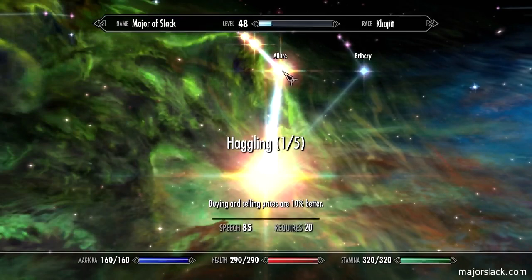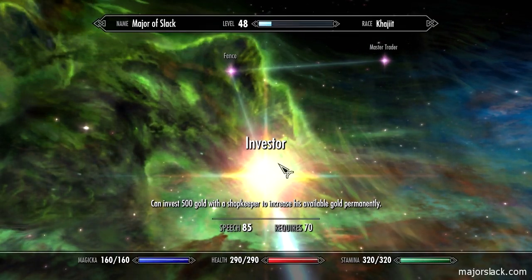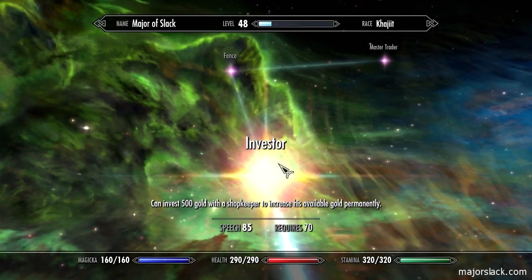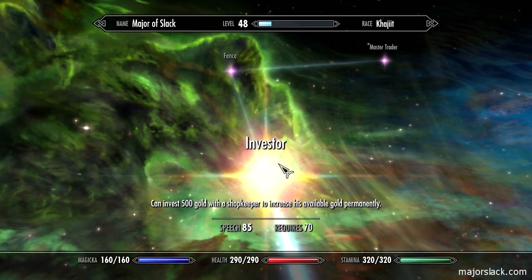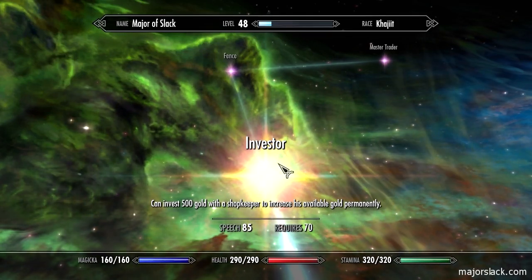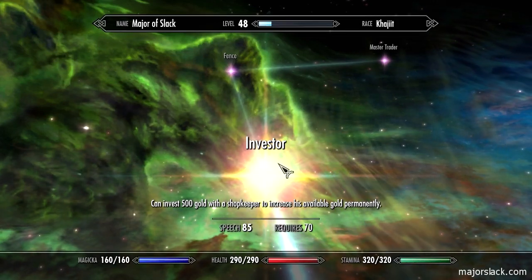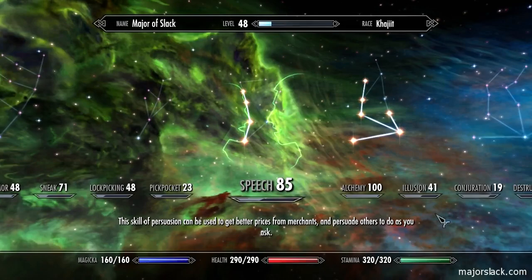For speech, I just got it up to 70 to get the investor perk. We've been discussing this — the latest Skyrim patch has made it so you can no longer do the investor exploit. When you get the investor perk, you can invest 500 gold with a merchant to permanently increase their gold supply. But investing with Lucan at Riverwood used to bump his gold supply to 10,000 gold. As of patch 1.09, that's no longer in effect. If you're at patch 1.08, that's your last call to use it — and I'm not going to 1.09 because I really enjoy Lucan having 10,000 gold.